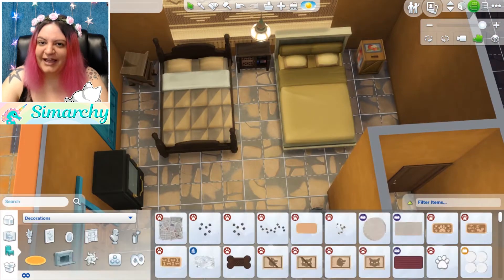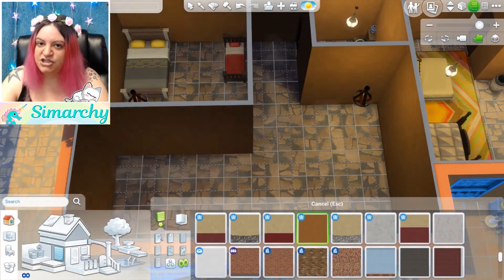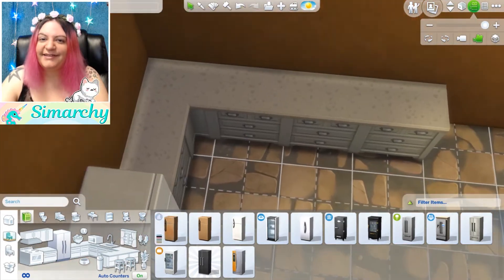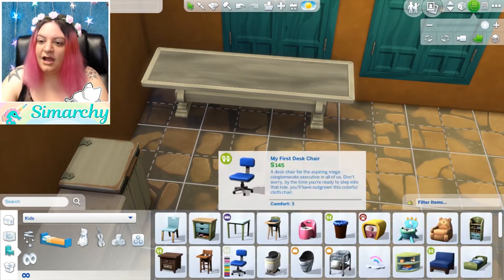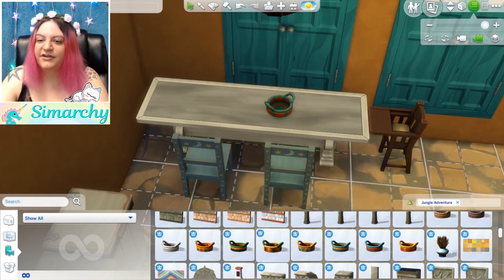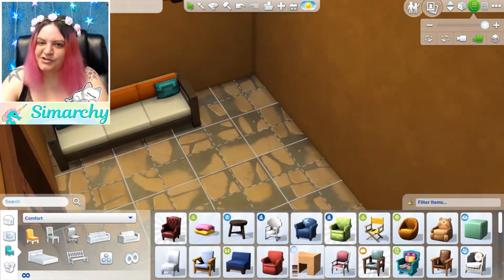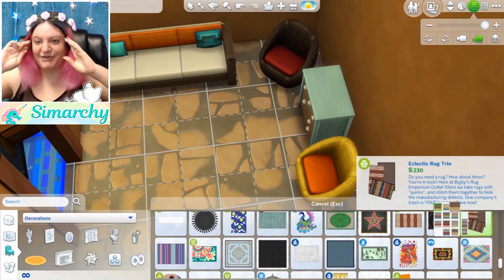I wanted each of these to be furnished, but it took a while. Honestly, building the structure wasn't so hard — it was going through and furnishing each one. It's like doing a million tiny houses in one. The entire top row of homes I did leave unfurnished — they are a bit bigger as well. So if you want to download this, it'll be on the gallery under Simarchy123 — that is my ID, it's in the description as well. You can use any of the pre-furnished homes, or pick one of the ones on the top row and furnish it yourself. As long as you don't re-upload them and claim them as your own, that's the only thing I ask.